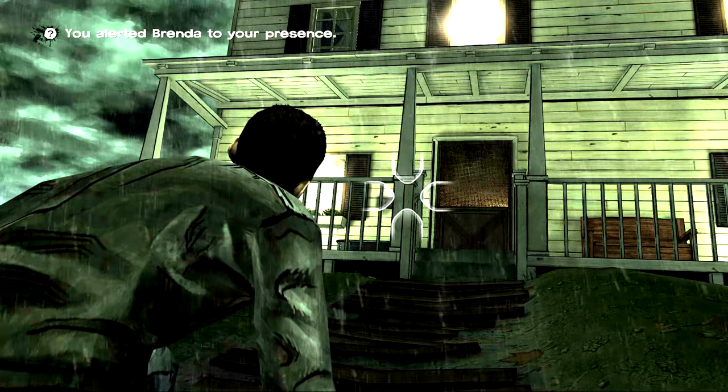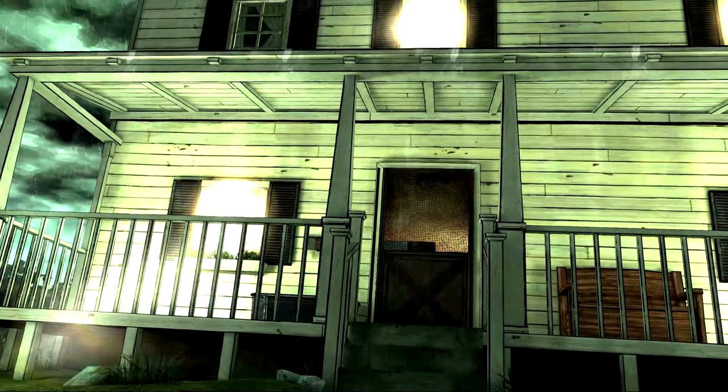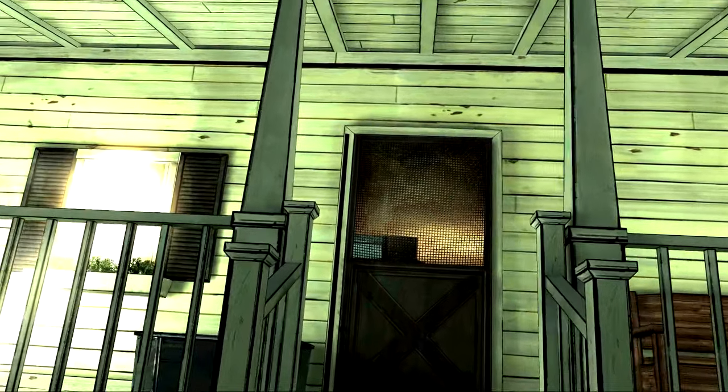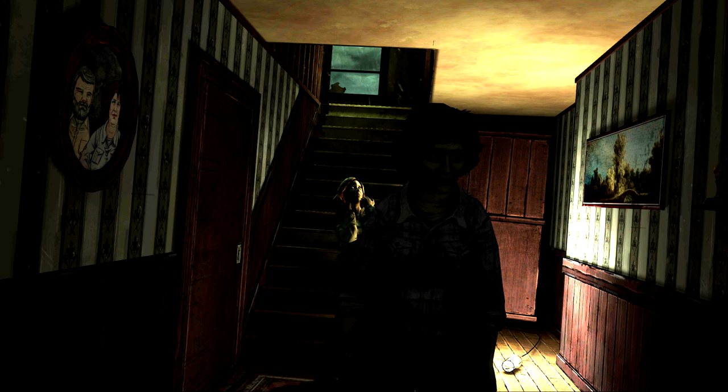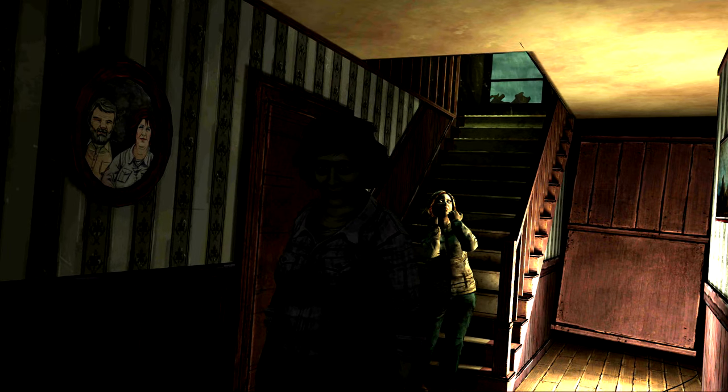Then you might remember this scene where Brenda holds someone captive. But before she does that, she sees you through the screen door. I just wanted to show you what the character model does to prepare itself from moving backwards to holding Katja — and because it's out of the player's view, there's no need for it to be graceful.